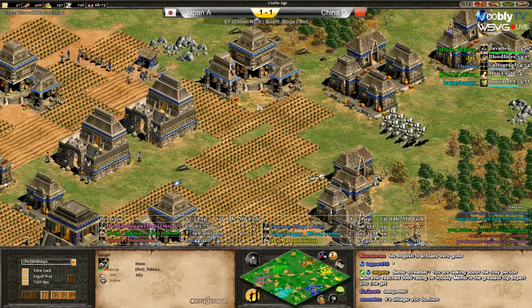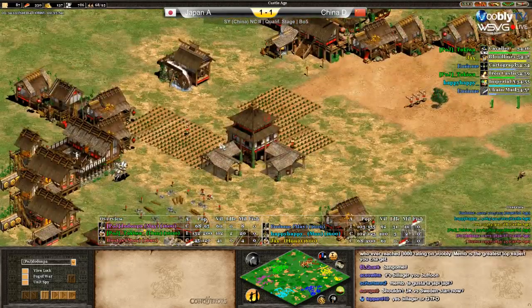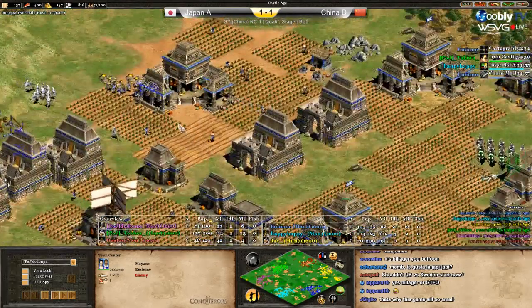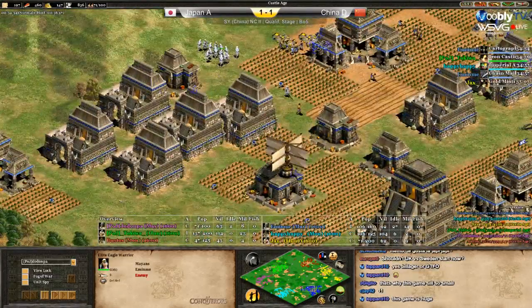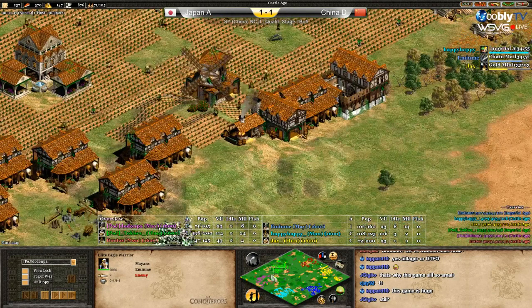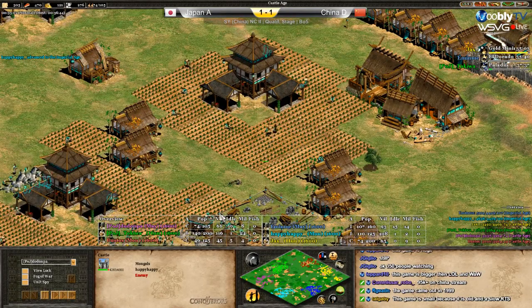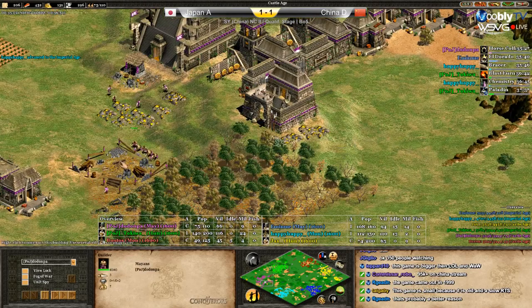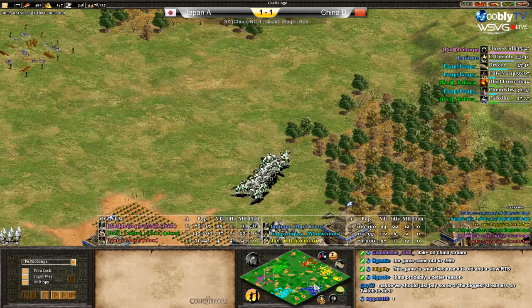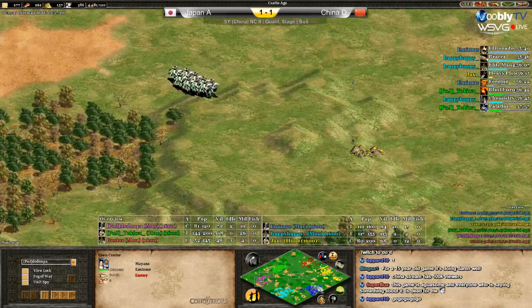Tokiwa's knights going around with plus four - no cavaliers yet but soon. Yellow keeps going - he's doing a castle. Bustos is in problems, doing his third TC with only four farmers, so behind. Is blue doing elite eagles, chainmail? He's waiting for more upgrades. Green is doing the paladin upgrade, and Happy Happy is already in Imperial while purple is almost destroyed at 75 population. Eldorado for teal now - trying to see if it works.